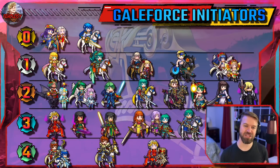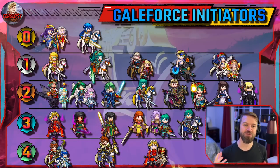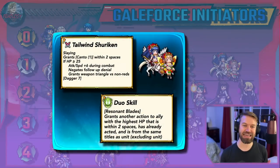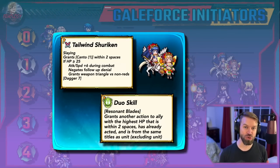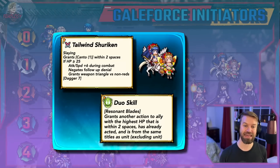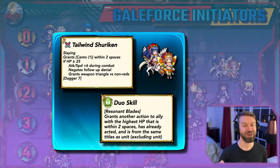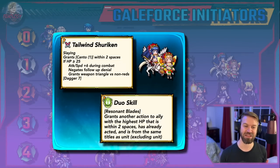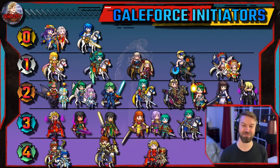In tier one, these units are all special and also finished products. First up we have Flame Tana. She has Slaying, color advantage versus everyone but Reds, half NFU, and she gives Canto to everyone — I cannot express how good that is. But she also needs to activate a harmonic skill to get a Galeforce. She's very weak to Reds, and Duo Duma is around a lot. But she runs Heavy Blade well, has access to Lethality, and access to Disarm Trap.